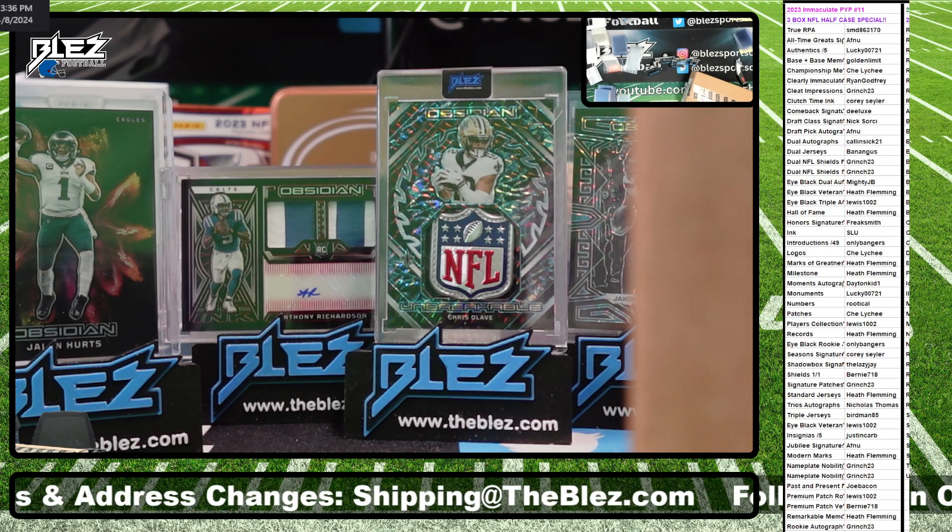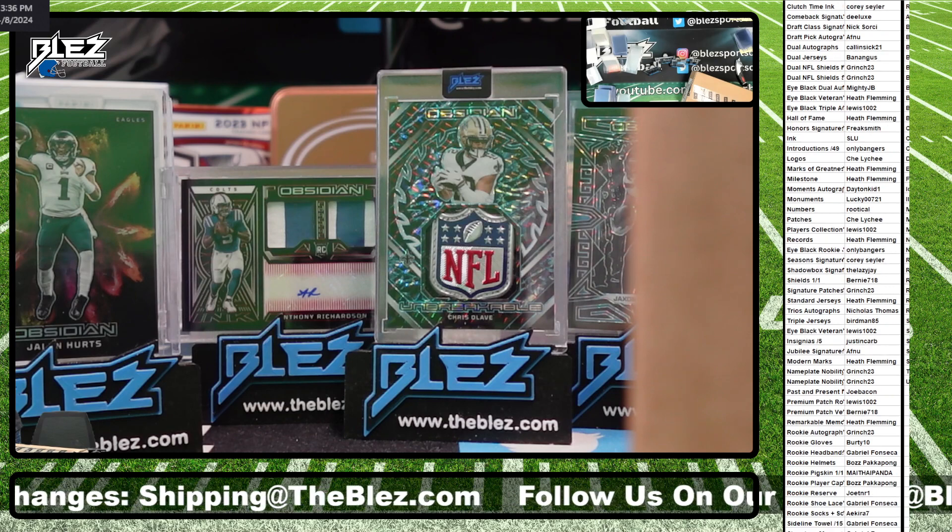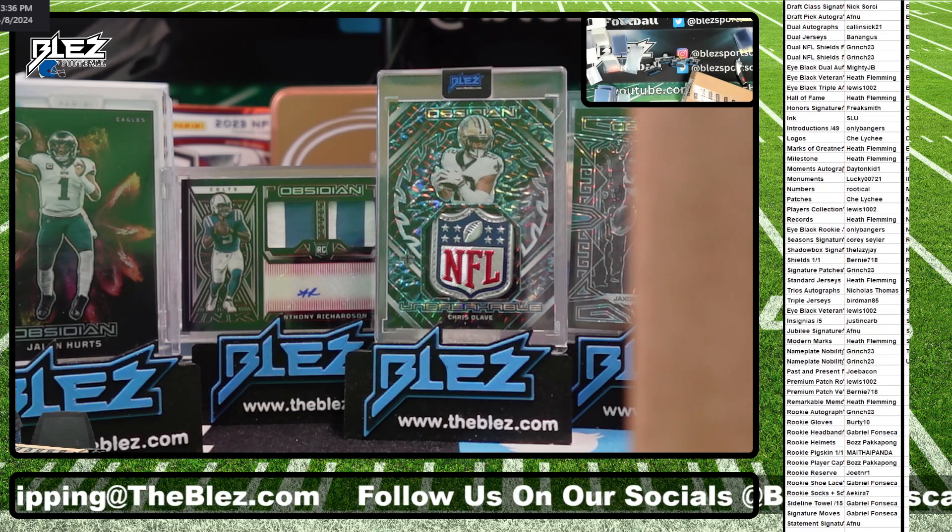Let's scroll down. All you can see so far is rookie autographs. We'll scroll all the way down to the rest of the spots. That's them.